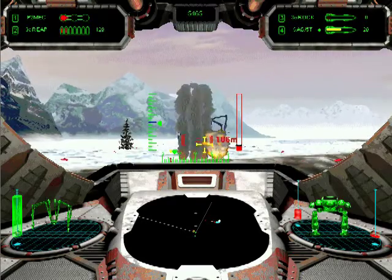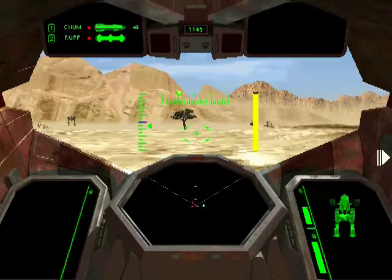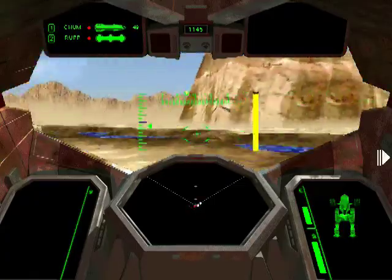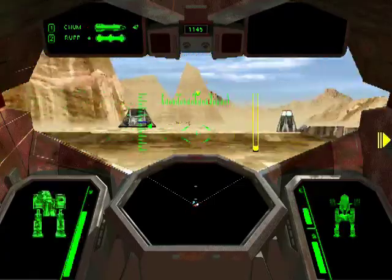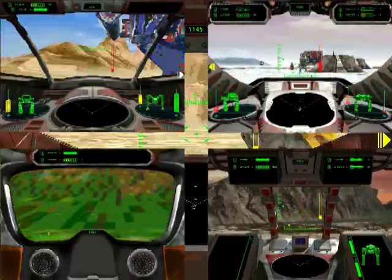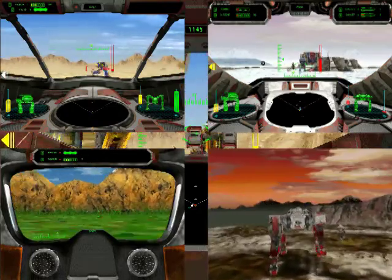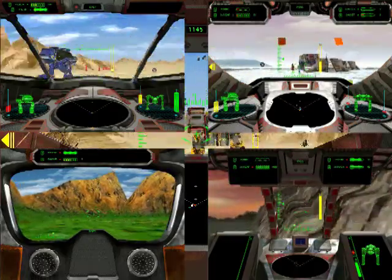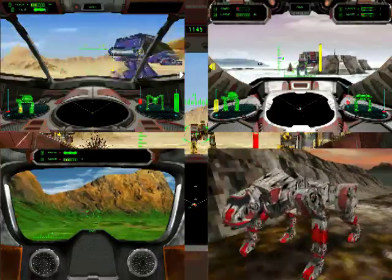Thankfully, there is at least some variety in how the missions look. There are four different environments, but while the textures used for the landscapes change, the landscapes themselves remain remarkably similar. Sure, you have your desert, tundra, plains, and volcanic zones all skinned to look pretty okay, but every single one of them is surrounded by huge mountains, and the textures themselves are so pixelated that it's kind of hard to tell what it's even supposed to be.